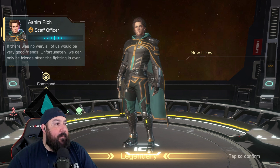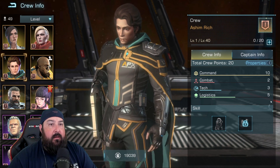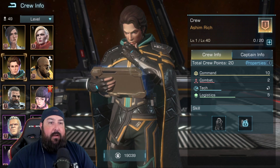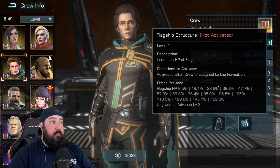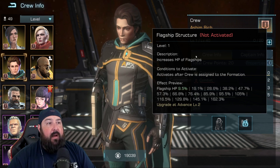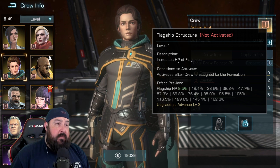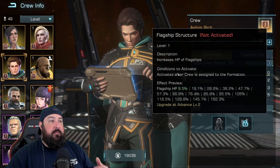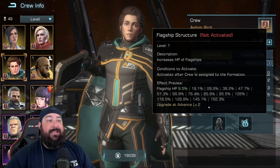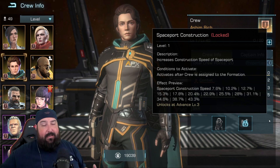Legendary commander, new crew — heavy on command, decently heavy on logistics, light on tech and combat. So 10 points into command, five points into logistics, and combat and tech are at two and three. His first skill is flagship structure. It'll activate once you put him on your crew member board, and it provides HP for all flagships in your formation. HP is a huge deal in this game — it increases your tankiness and gives you more health to stay on the battlefield. You can stack this up pretty quickly using some of the other commanders on your list.